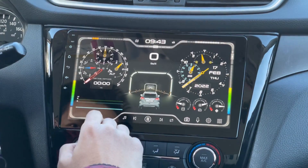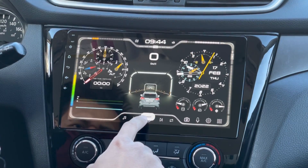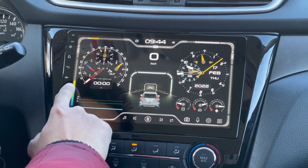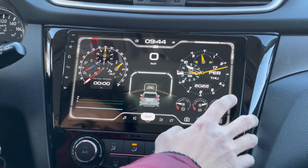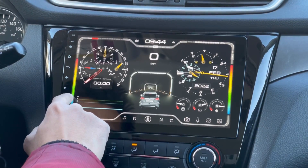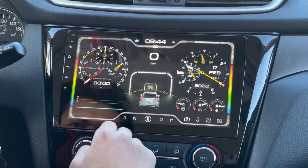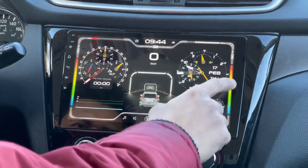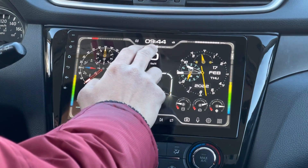This is what the theme looks like. If you notice, on each side there's a graphic indicator — you can set your indicator to speed or to music. On the left you have your speedometer, your compass, and your travel time. On the right info widget you have clock and gauges, and there's also time and day on the top.